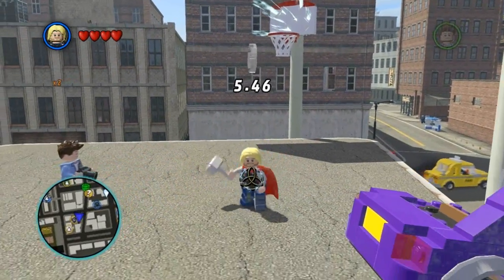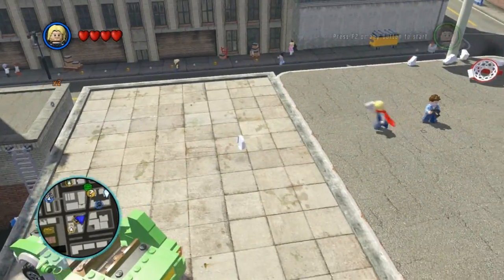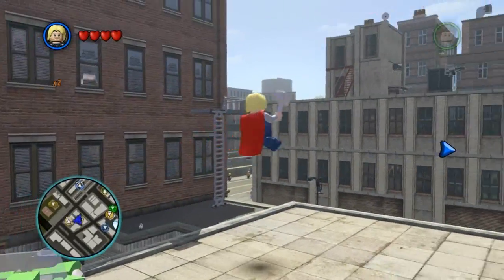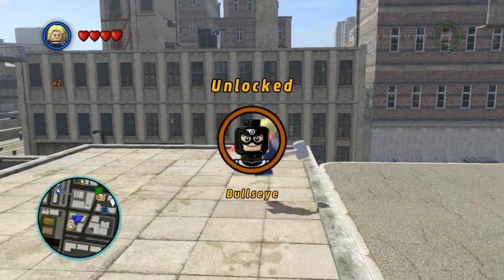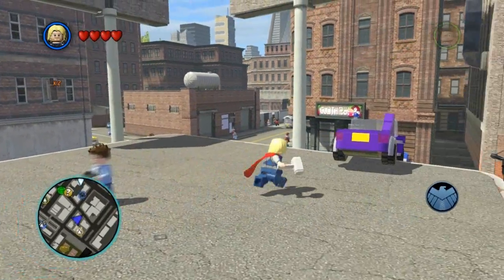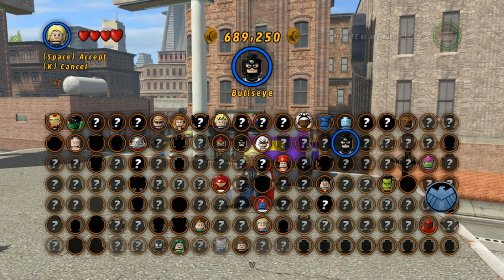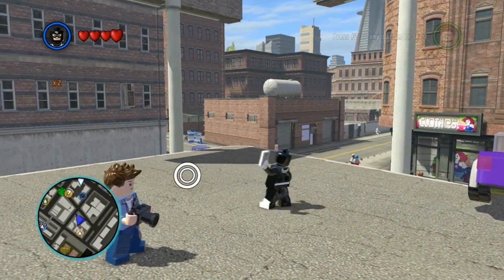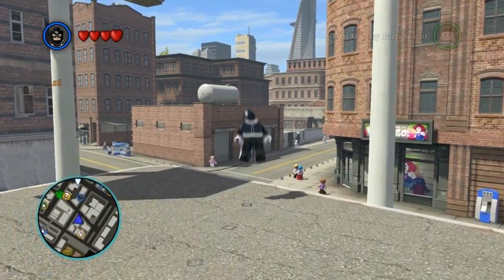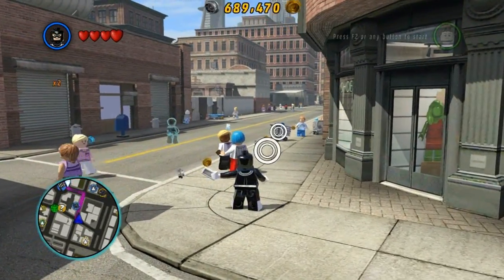Just do this and then you'll unlock Bullseye. You need to collect the token, but that shouldn't be a problem. It costs 150,000 studs and his weapon is like some sort of paper thing that he throws around — you'll see in a minute. Hope this helped you and hope you enjoy the gameplay. Thanks for watching.